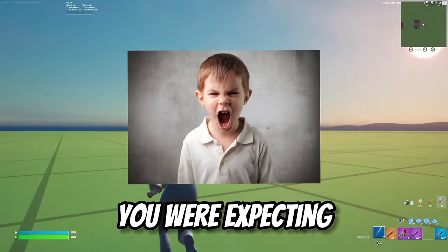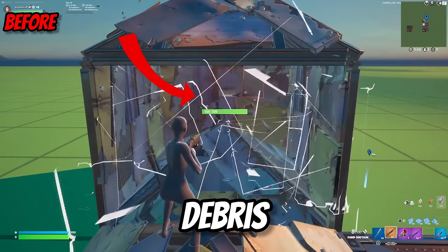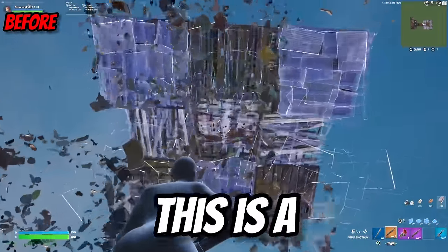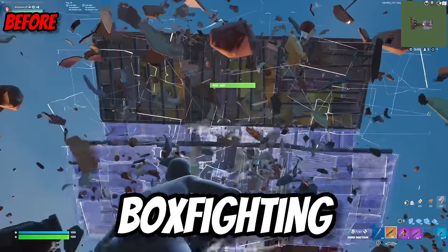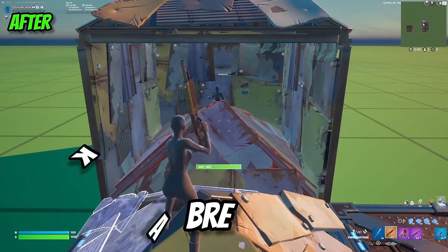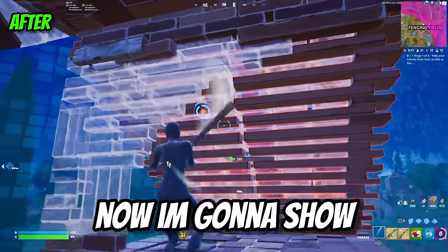Now I know this isn't the performance mode you were expecting, but hear me out. If you play on console, this is definitely something you want to start doing. Normally when you break builds on console, there's so much debris on the screen which makes it impossible to see your enemies, and it takes a second or two for all the debris to actually disappear. This is a huge disadvantage, especially playing against someone on PC whether you're box fighting or build fighting. With performance mode turned on, there's no debris when you break any builds, allowing you to see your enemies. This helps tremendously in battle royale, creative, and even tournaments.